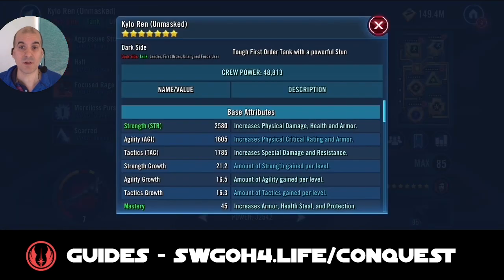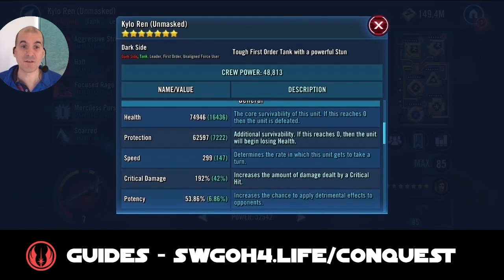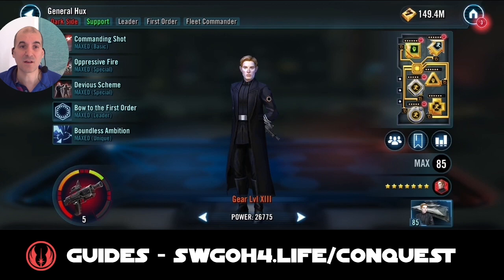I modded Kylo Ren Unmasked for speed at 299 because I want him to get a quick stun out right at the beginning of the battle to keep the enemy under control.